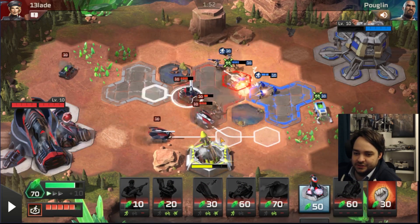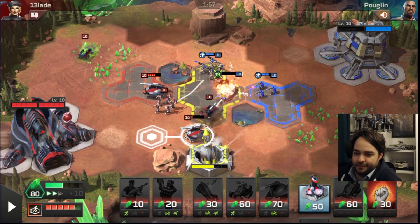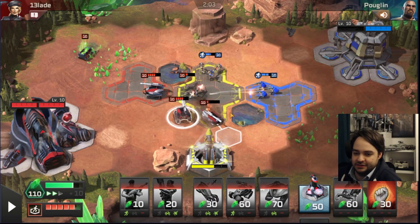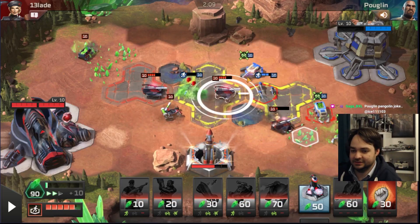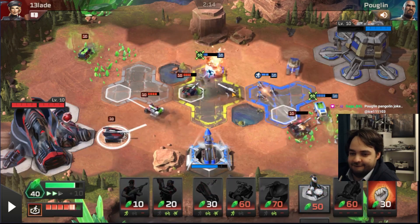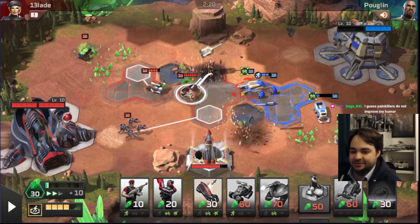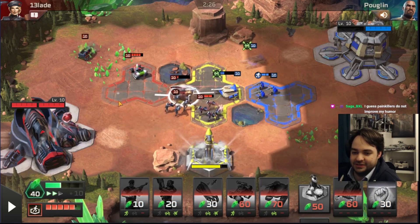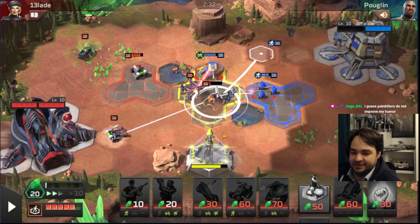If you can get enough tanks you can continuously 2v1 the predators and get ahead. I should get a Chemical Buggy to clean up the infantry quickly. Why is he double harvester though? Actually, he might be double harvester so he can spam predator tanks - you can make infinite tanks on two harvesters. He's beaten pretty hard on the micro so now he's just spamming tanks.